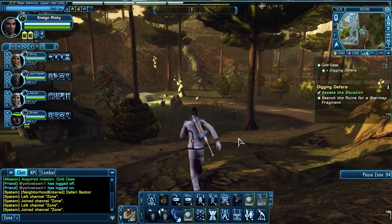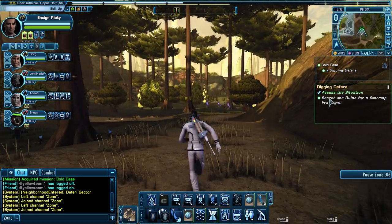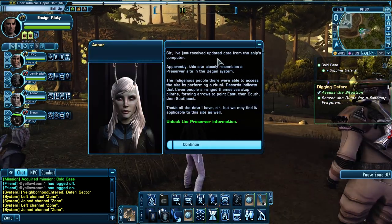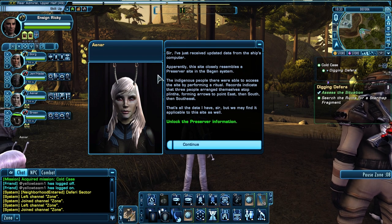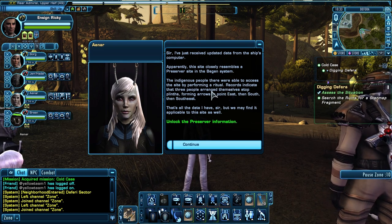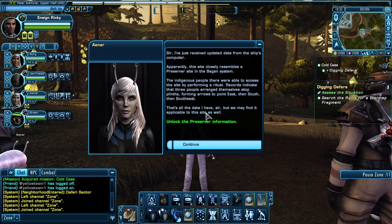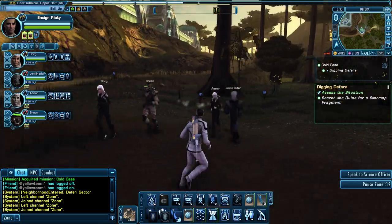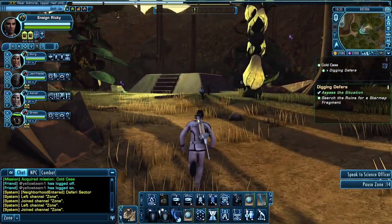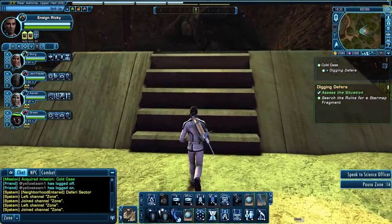Investigate the ruins. We've been here before and fought a group of Breen, but we never really examined this area. Now apparently we know the ruins have a star map fragment to find. We receive updated data: this site closely resembles a Preserver site in the Beacon System. The indigenous people accessed the site by performing a ritual - three people arranged themselves atop plinths forming arrows to point east, then south, then southeast. There's no Breen to fight right now; the Breen come afterwards. Right now is the puzzle part.